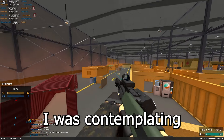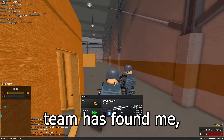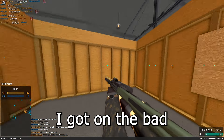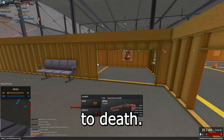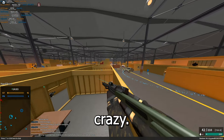We're on Warehouse. I was contemplating whether or not I should move to Metro. The entire enemy team has found me and for some reason they are walking into our spawn. I got on the bad team — is that what this is? I tagged that guy but then I get shotgunned to death. I'll take that kill though — no more slip ups.